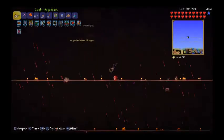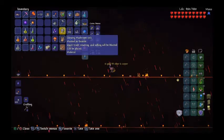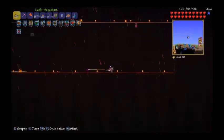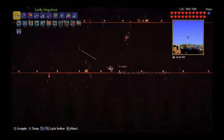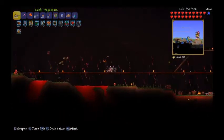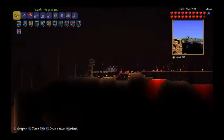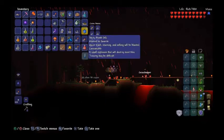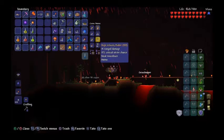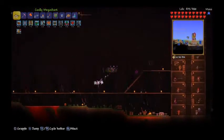Won't be making Hallowed armor because titanium armor is completely overpowered and the plan is to use as much overpowered stuff as possible before it gets nerfed in 1.4. Not using the Daedalus Stormbow anymore though — just morals at this point. That was a tense fight but done in a couple of minutes.